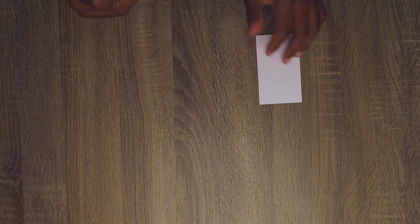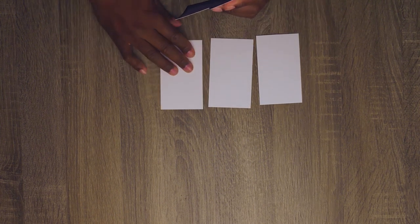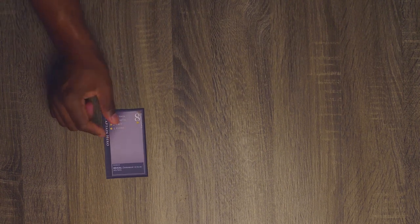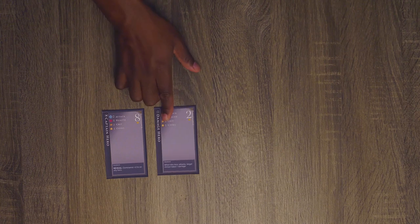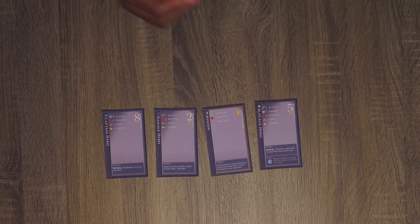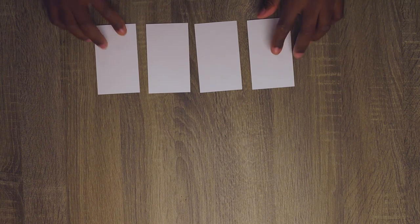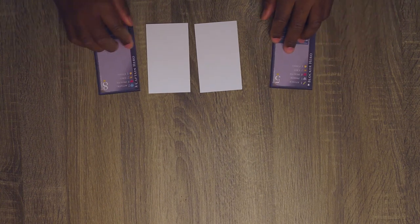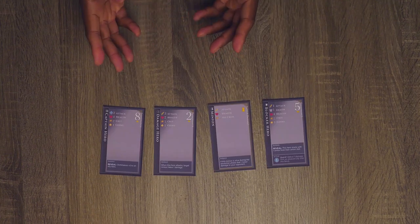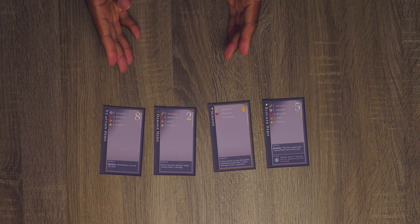I'm going to make my decisions in secret and then place my cards down in front of me. You should play the captain, your damage hero, your minion, and your blocker. And now we will reveal simultaneously. Once this happens, we're going to resolve any passive abilities that have an on reveal effect. You have two on your side.